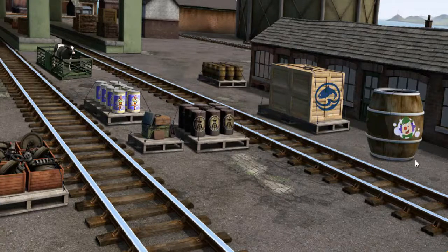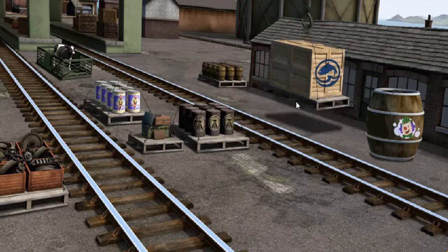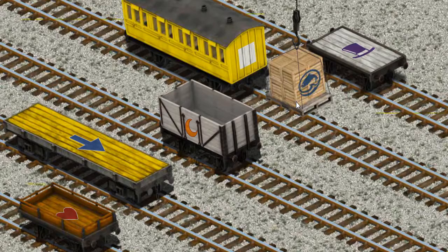Salty must deliver the crates of fish to Knappford Station. Show Cranky where the crates of fish are. You found them! Let's lift and load. Now the cargo must be loaded.